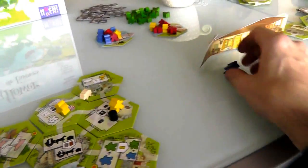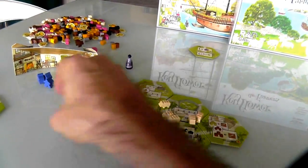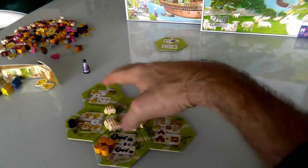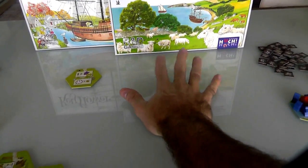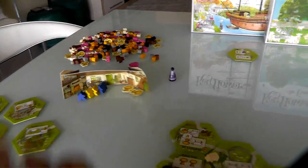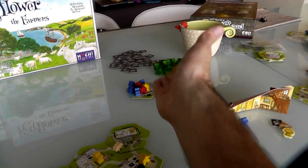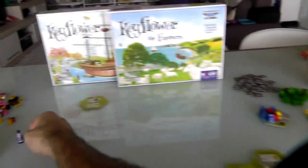These two guys Jen used on her farm go back, and my five guys that I used on my farm all go back too — that's very nice. Using workers to get new tiles is great but you lose those guys. Using them on your own village means you get to keep them. So right off the bat I've already got five guys for next round, Jen's only got two. We've built our village, and now the new sellers come in — I'm still first player.